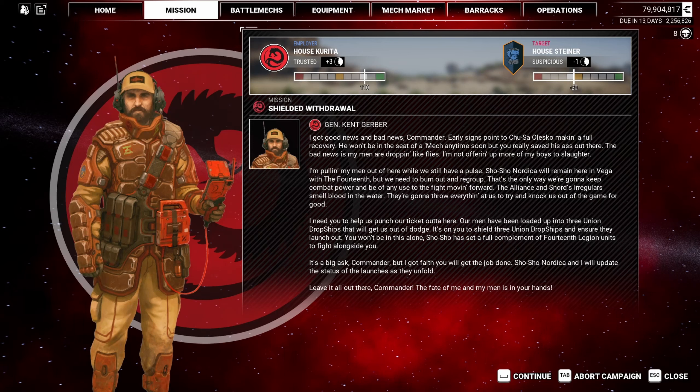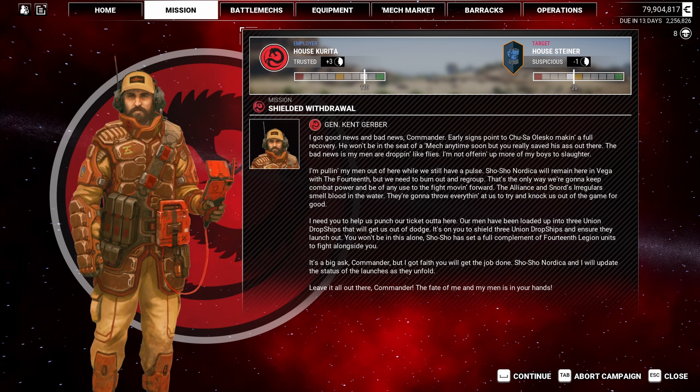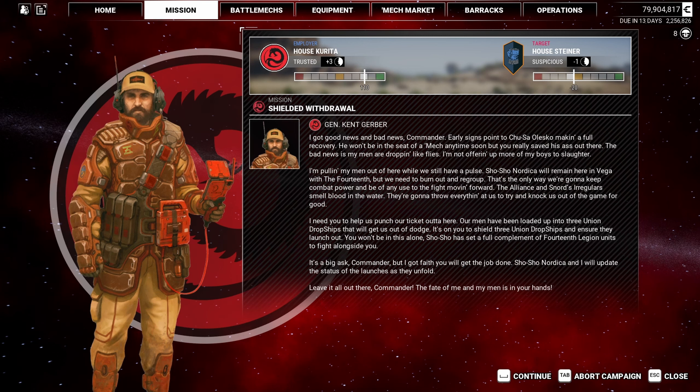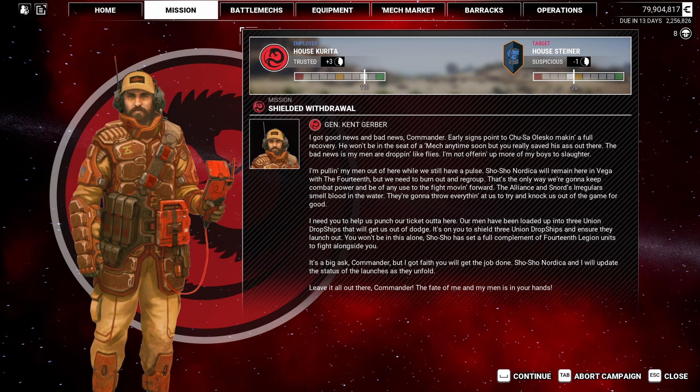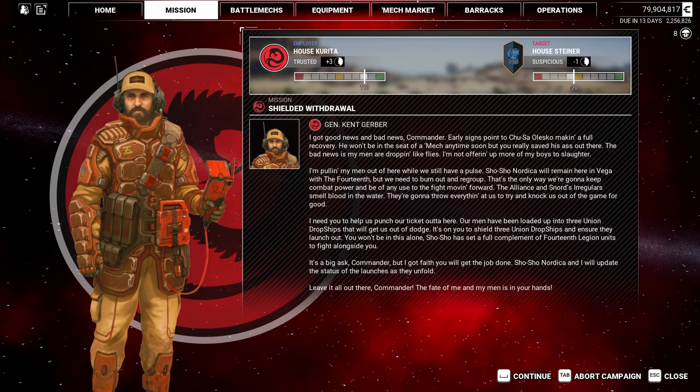Let's see what the briefing is. Good news and bad news - early signs point to Lesko making a full recovery. Won't be in the seat of a mech anytime soon, but we really saved his butt out there. Bad news is men are dropping like flies - pulling out while we still have a pulse. Shosho Nordica will remain on Vega with the 14th, but we need to burn out and regroup. We need to help punch the ticket out of here by shielding three Union Dropships. I hate defense missions - they're boring.